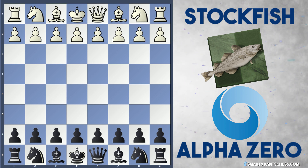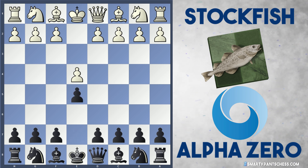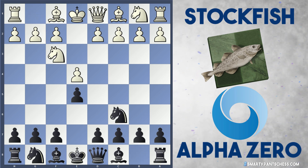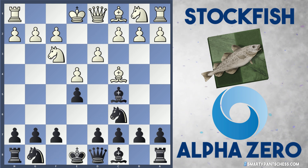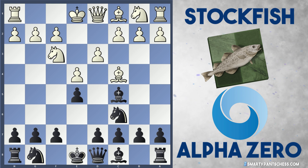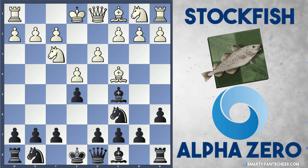So Stockfish is white and they played E4, Alpha Zero plays E5 — this is typically what Alpha Zero plays as black against E4. Knight to f3 from Stockfish, Nc6 and Bc4, Bc5 and now d3. Here Alpha Zero already played a weird move. Typically d6 and Nf6 are played, but Alpha Zero plays a6 which isn't actually in my opening book — so maybe one for you to play in the future.